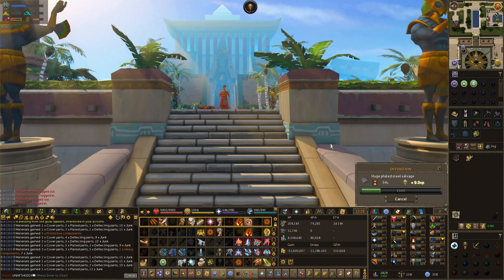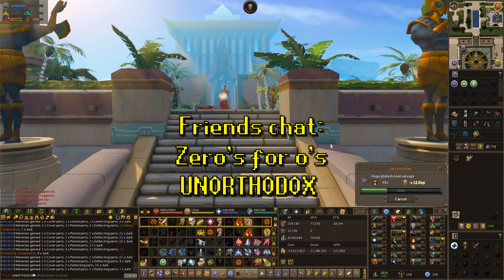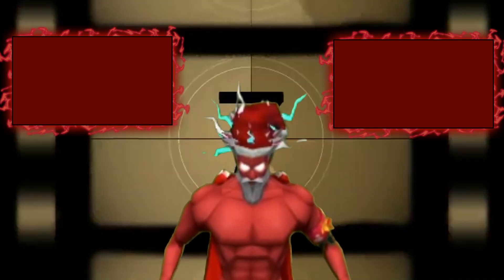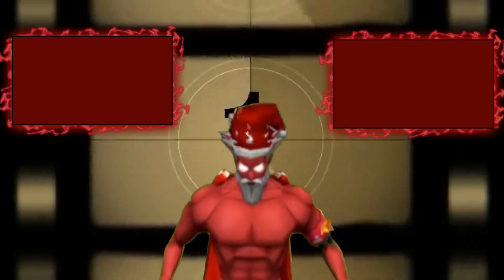That's just about all I've got this week guys, but one more thing — if anybody would like to join my friends chat in-game, my name is on screen now, all the O's are zeros. Until next time, go ahead and click on the screen to see more. Take it easy and have a good one.